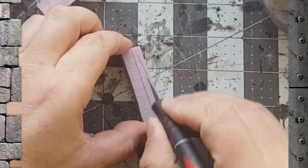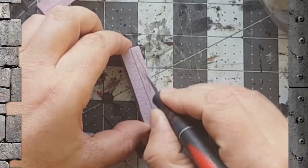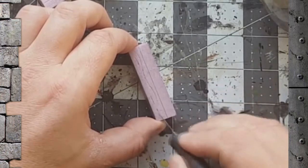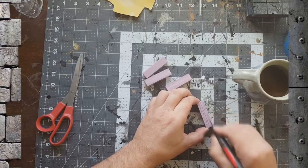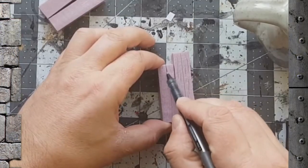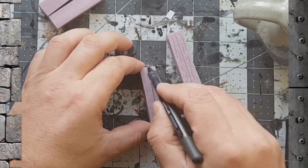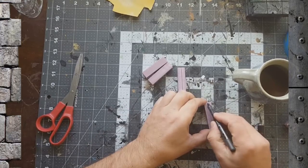The second way: take the exacto knife and draw in some exaggerated grain structure into the wood. This gives it a more cartoony look, but it's also easier to see across the table. Do that on all four sides. Then grab a Uniball pen and go over those first cuts we made — push them in pretty heavy to give a good delineation between the posts, on all four sides of both pillars.